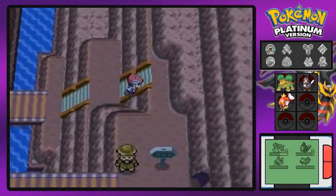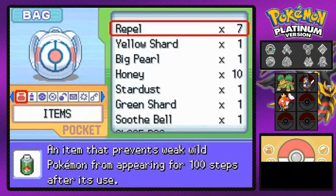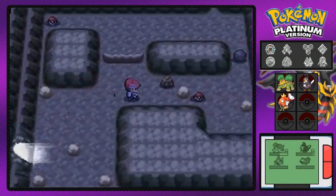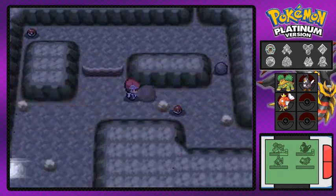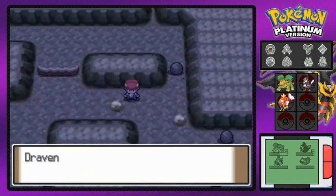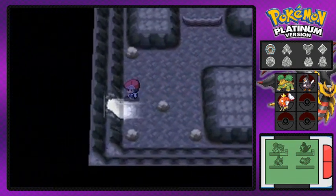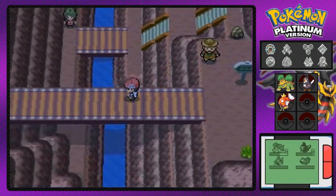This is Mt. Coronet — one part of it. I'm going through the areas I can access right now, since there are big boulders that require the Strength HM. We find an Ice Heal here, which will come in handy later since there's a lot of snow in this area.